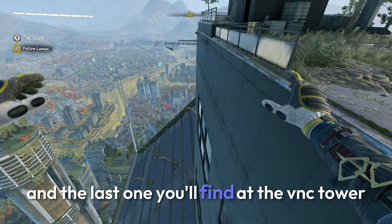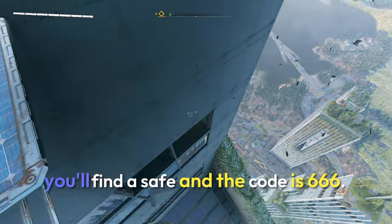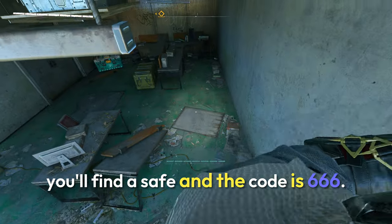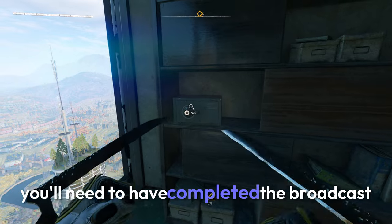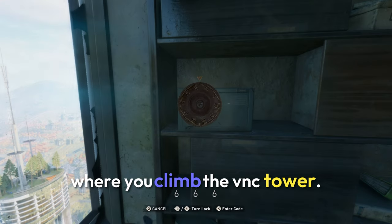The last one you'll find at the VNC tower. Go up to the roof and then jump down to this little room. You'll find a safe and the code is 666. You'll need to have completed the Broadcast mission in order to do this, so make sure you complete the mission where you climb the VNC tower.